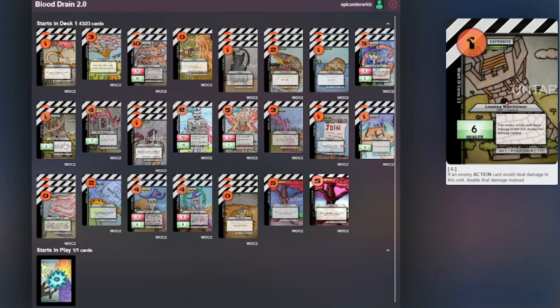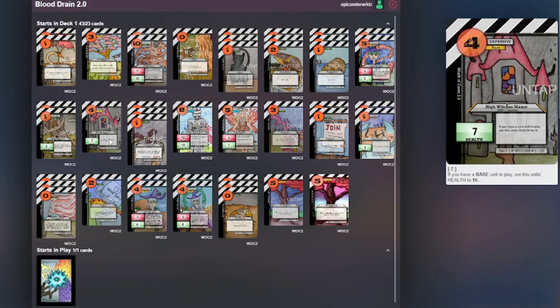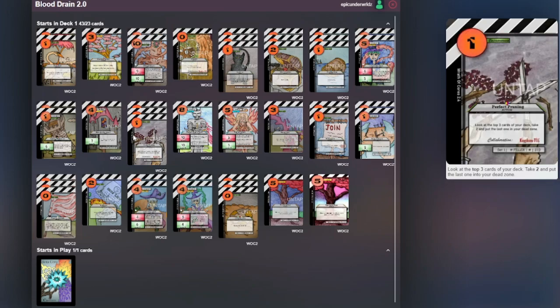Then we have two Leading Watchtowers just as a quick defensive unit, which is pretty strong. Then we have High Manner, which is really good — it's only a four cost, seven health, and if you have a rare unit in play it sets its health to 10, which is really good.